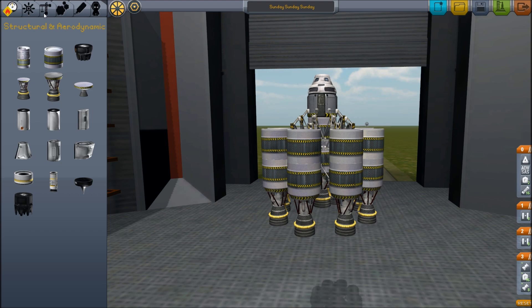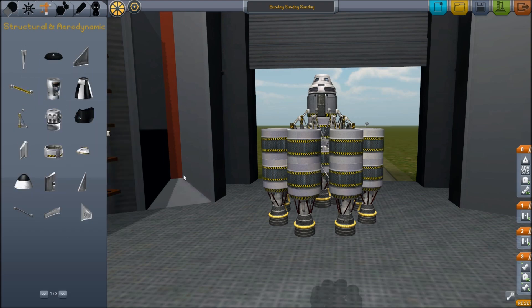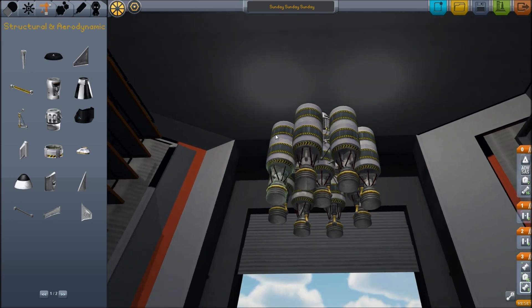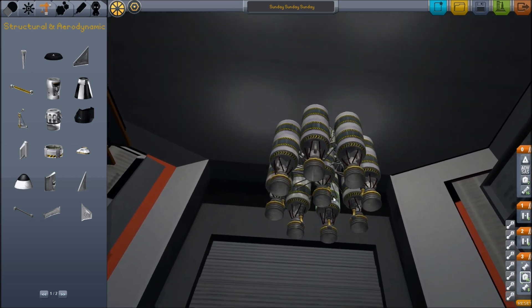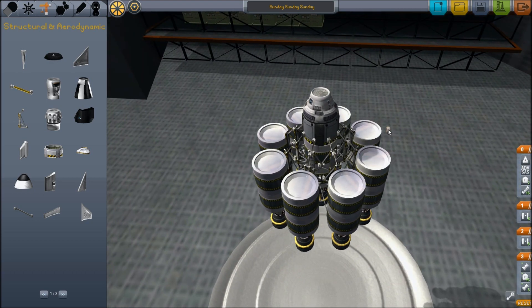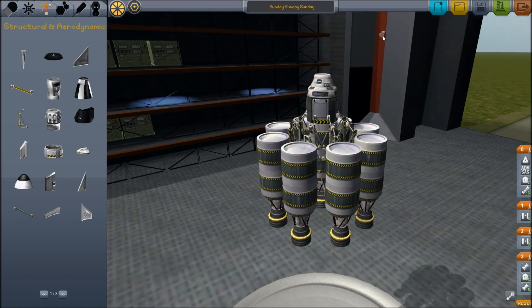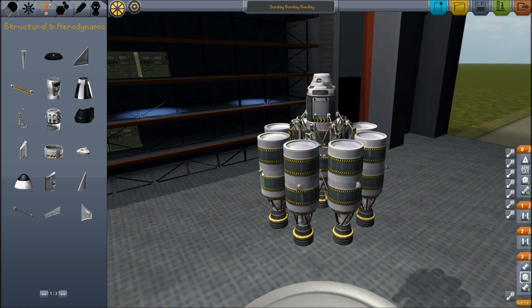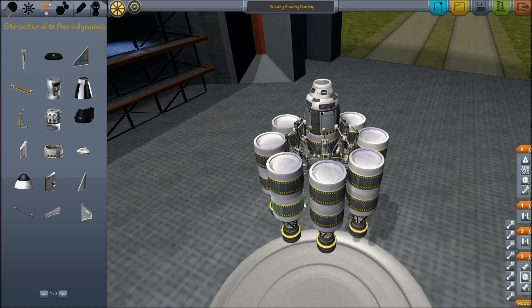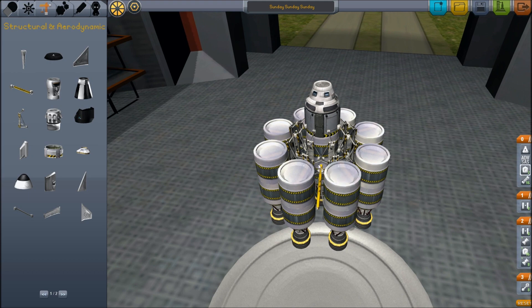Now it seems that every time I do this design here where I've got the eight rockets around the outside, I always have to take the fuel line and kind of figure out a way to get it inside and then click it over here. It always takes quite a bit of time, because what I want is for these outer tanks to drain before this inner tank does. And people always say you can just run a line from the bottom here and run it straight to the other bottom tank.